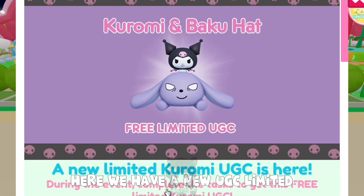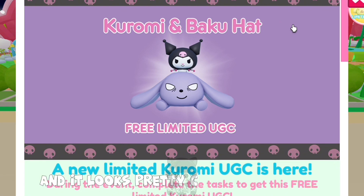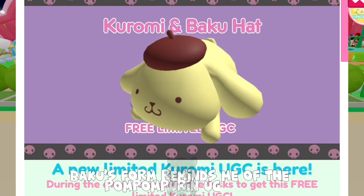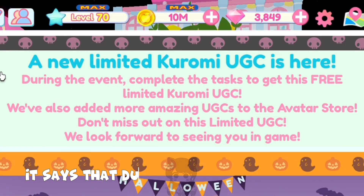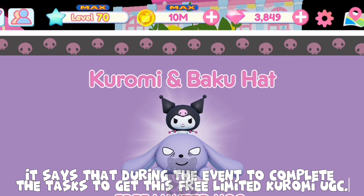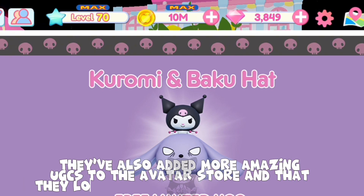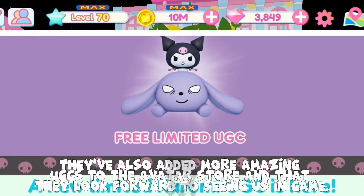Here we have a new UGC limited, which is called Kuromi and Baku hat, and it looks pretty cute in my opinion. Baku's form reminds me of the Pompompurin UGC hat. It says that during the event, complete the tasks to get this free limited Kuromi UGC. They've also added more amazing UGCs to the avatar store and look forward to seeing us in game.